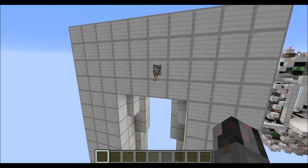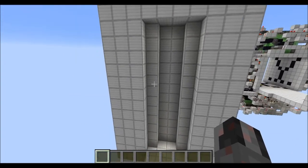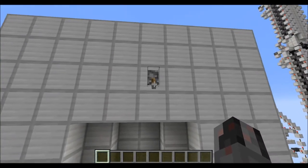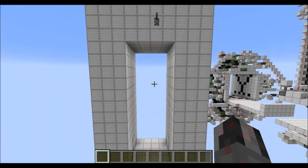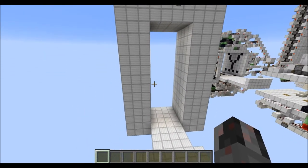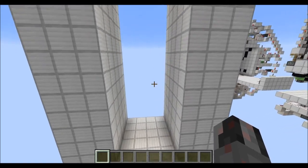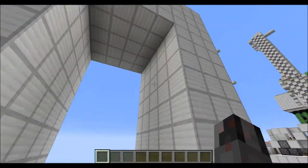Let's show you how this thing works. Basically I have this lever here and when I press it the door closes, and when I press it again the whole thing opens up. It's also a very compact version and completely flush and flat as you can see here.